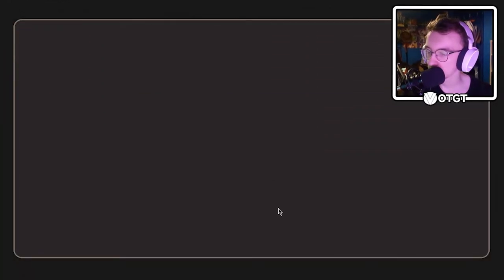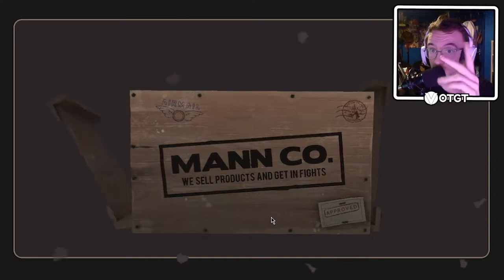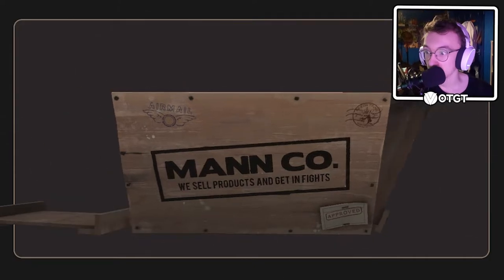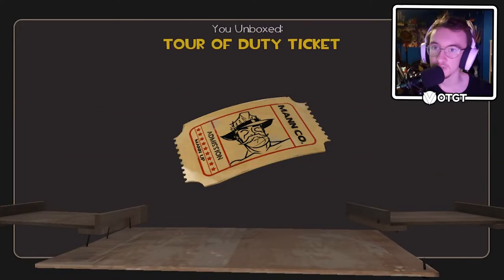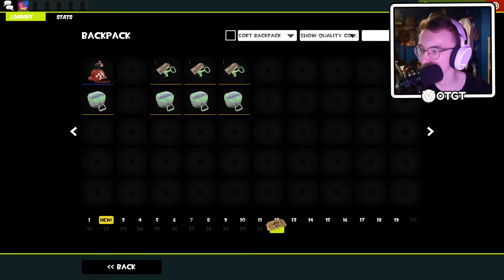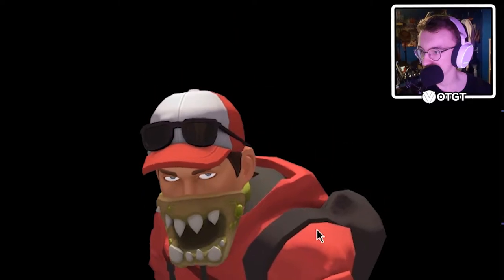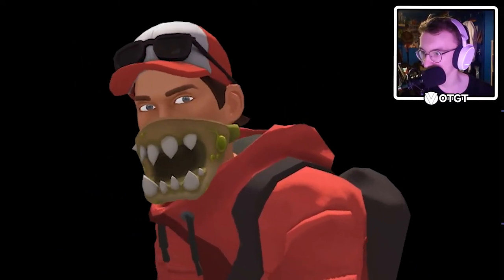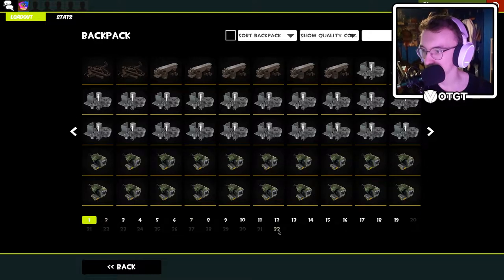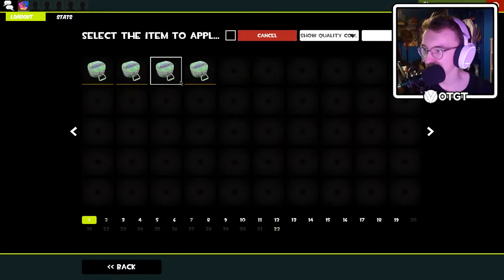Crate number two - two items, could be an unusual. Strange California Cap and... a MvM ticket. That's alright, I do enjoy MvM, that's fine by me. It doesn't make up for the amount of money I spent, but that's alright. It's just a baseball cap with glasses really - I don't think I'll use it in any of my loadouts, but it's nice to have.